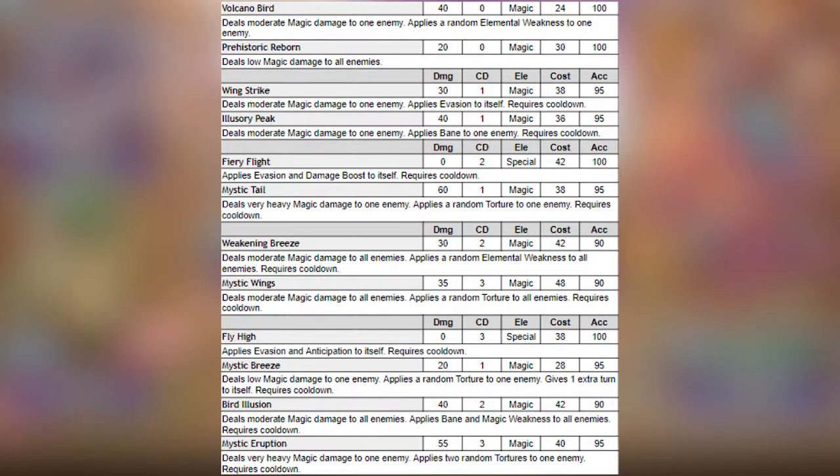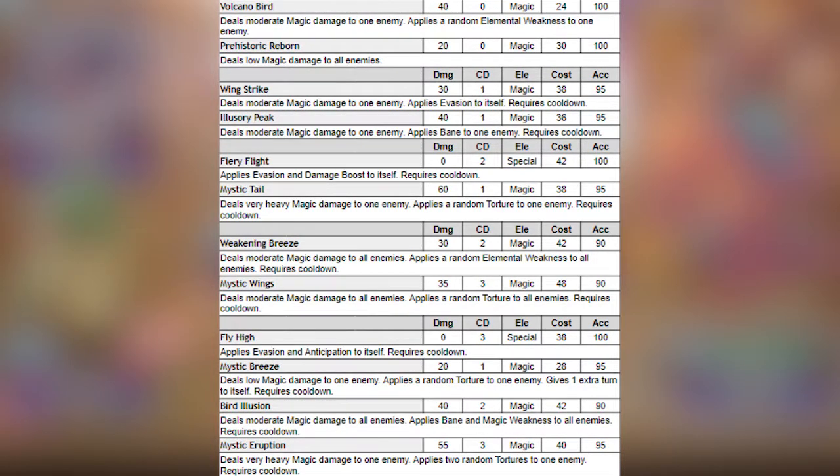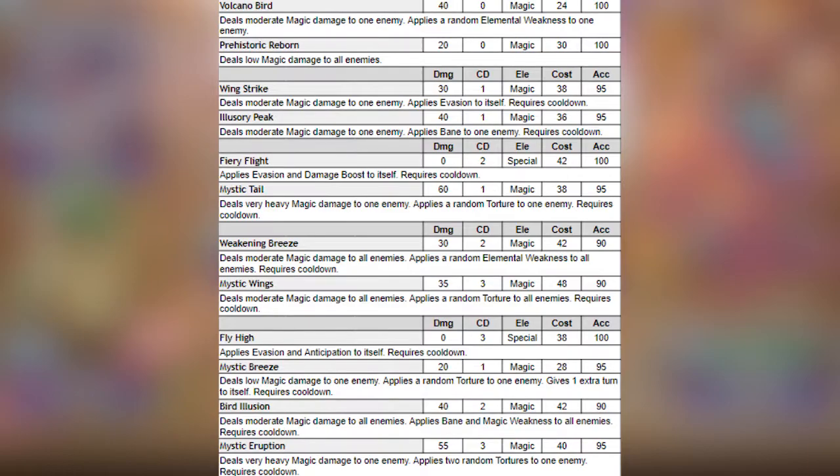Third move, Bird Illusion — deals moderate magic damage to all enemies, applies bane and magic weakness to all enemies. Fourth move, Mystic Eruption — deals very heavy magic damage to one enemy, applies two random tortures to one enemy.